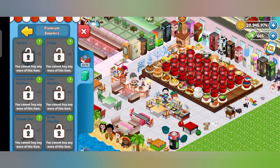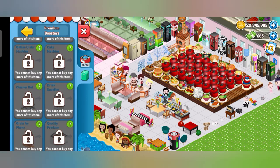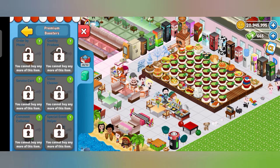The items I bought in the premium booster are: tip box, fridge — which is an online order machine — cake machine, cleaner booth, drink supplier, order by phone, quality produce, service cart, stove cleaner, coin collector, and special event helper. I really bought all of those.